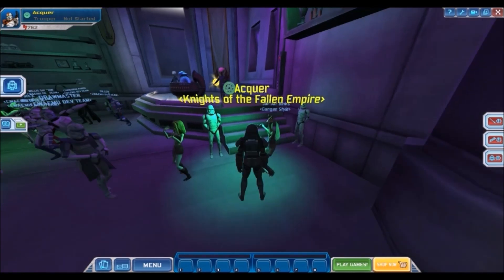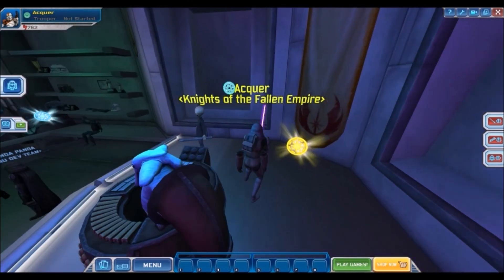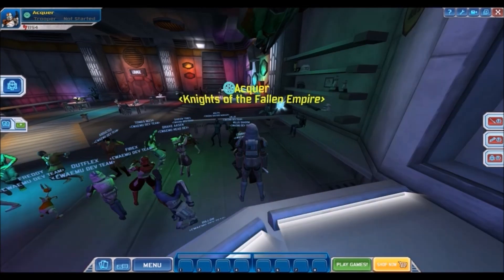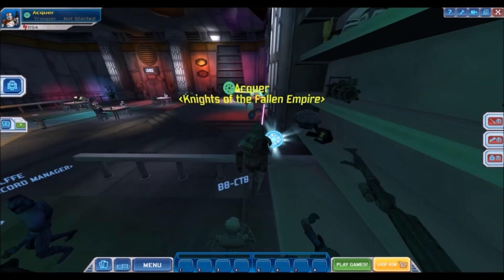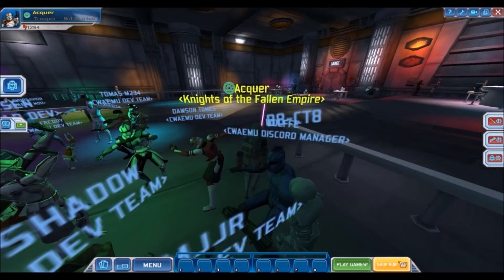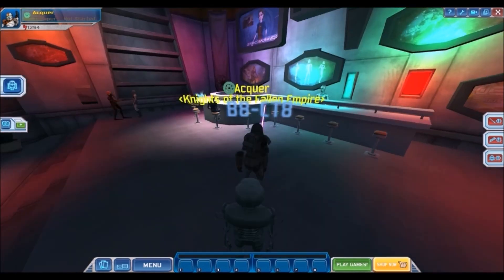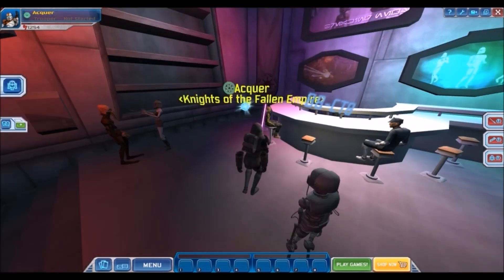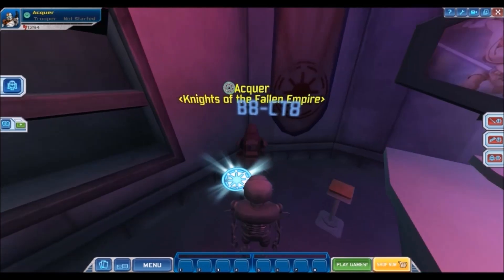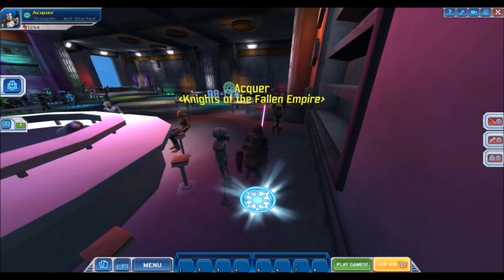Oh my god, Jar Jar Binks Gungan style! That was cool. There are a lot of neat little Easter eggs around here. And this is the blue elephant guy - he has a name I forgot, he's the musician from Return of the Jedi. There are just too many NPCs here. I can't say no to credits - you're just going to have to deal with this frame rate drop. There we go - credits collected.